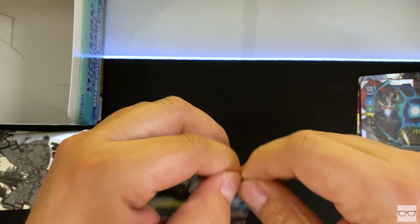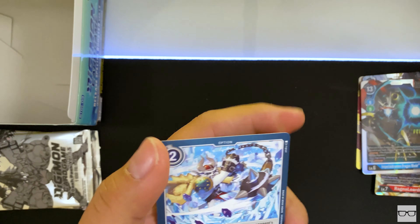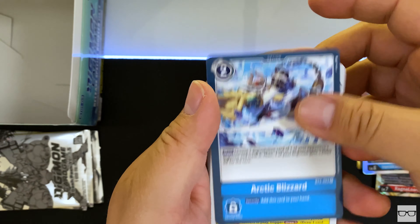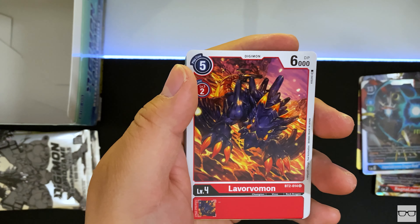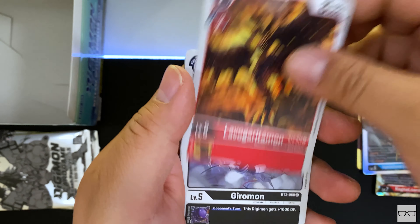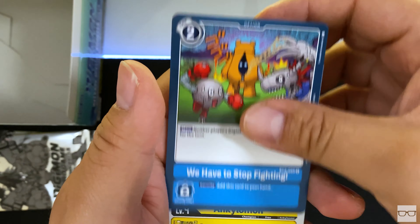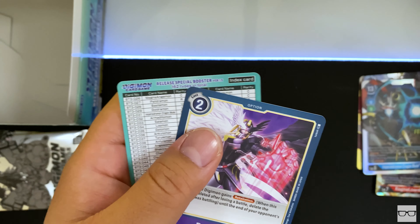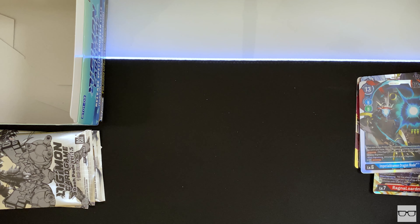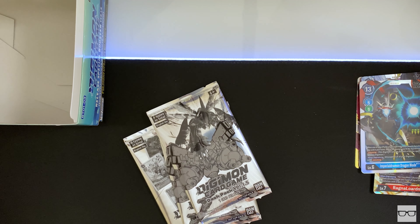Moment of truth — last pack. Arctic Blizzard, Agumon, Magna Angemon, Tankmon, Lavormon, Lavagaritamon, Garamon, Vikemon, We Have to Stop Fighting, Killmon, Breath of the Gods, Dark Despair. That's it for the main box — now it's time for these last three: the dash pack.